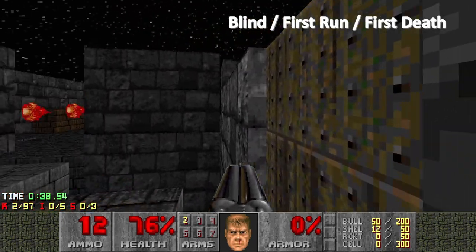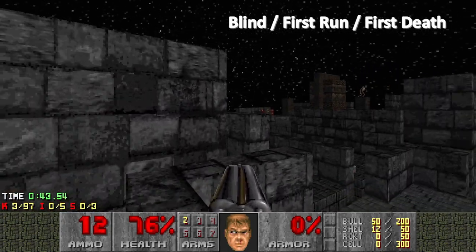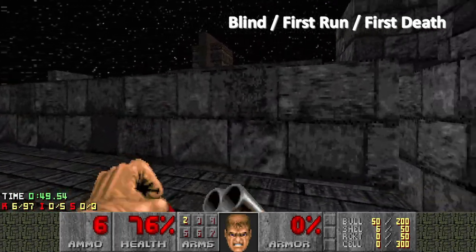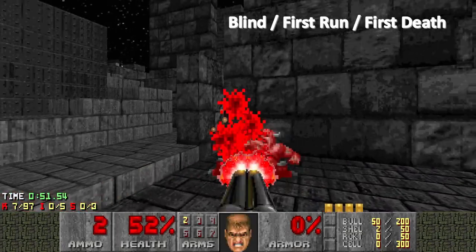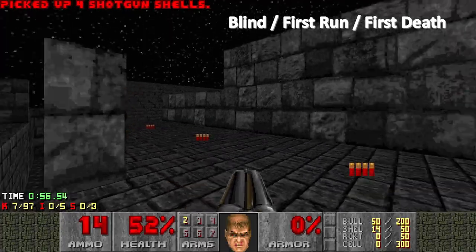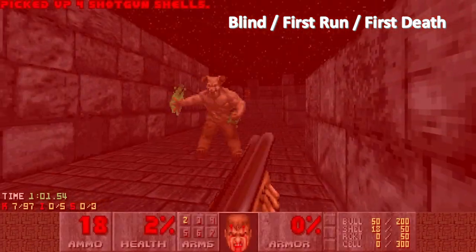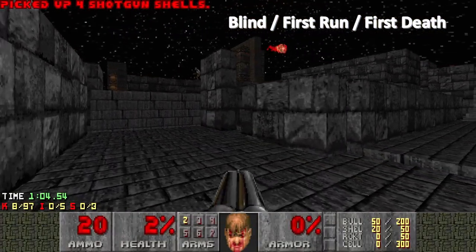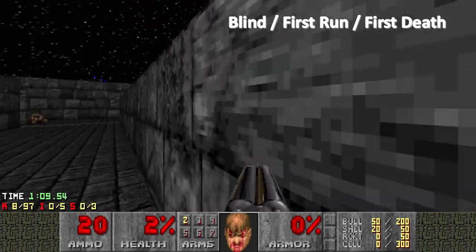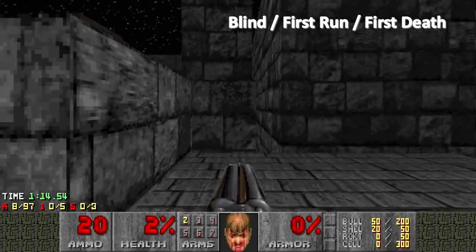Back to where I was. What else have we got? Lots of little bits to navigate here. Let's see if I can get down here. Can't see amongst all the grey. That doesn't sound great — got some archviles somewhere. So this blind run isn't going to last long. I do see some health over there, don't see a way of getting to it though — unless I can jump much better than I have been.